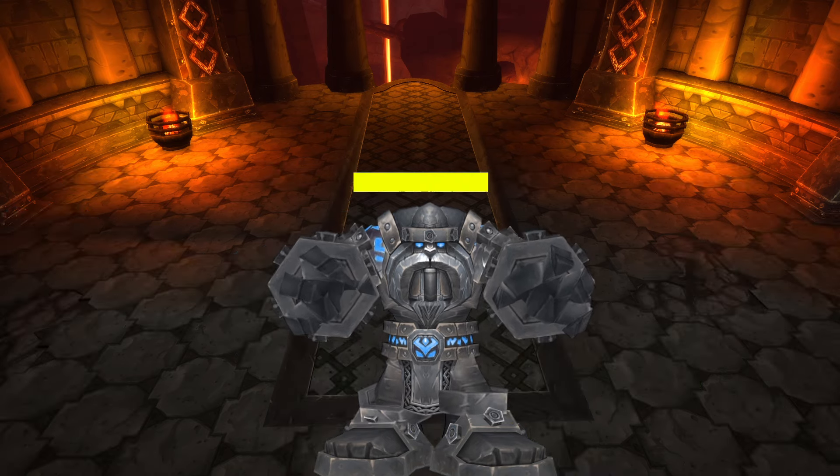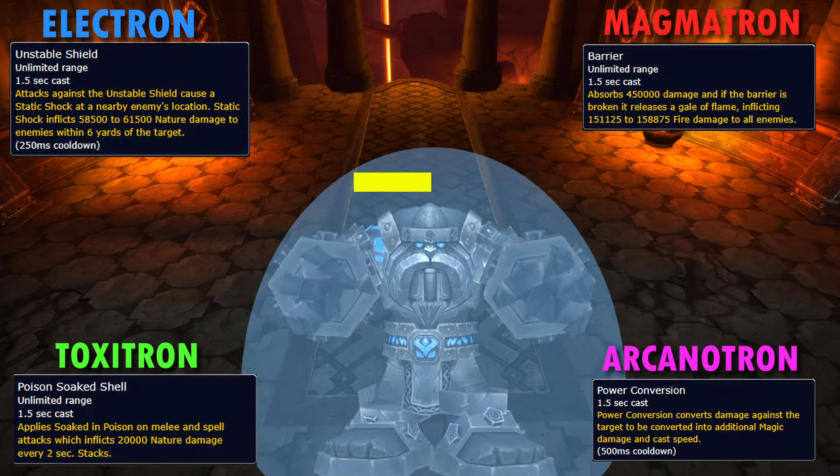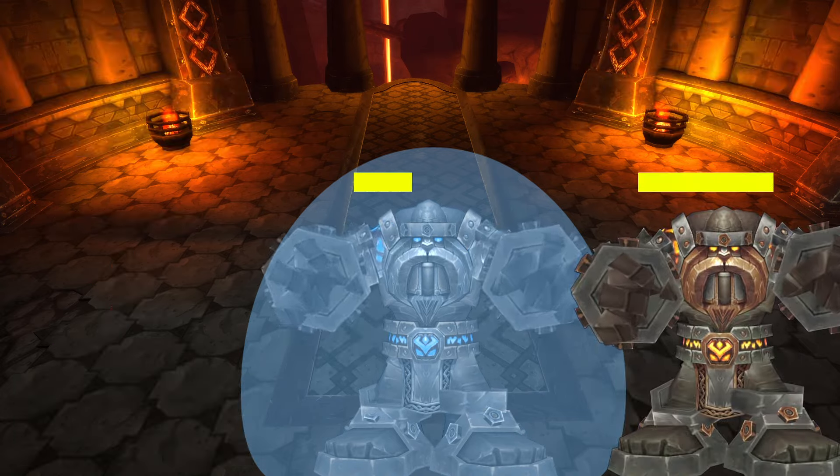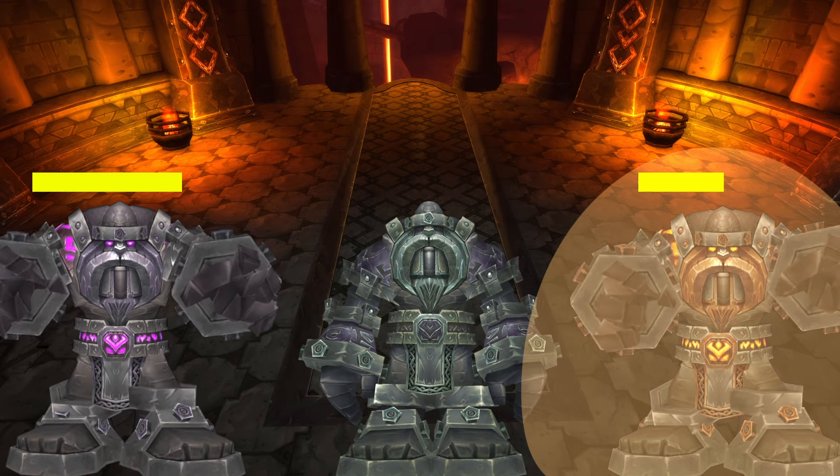When each boss is active, they drain energy, with the next boss activating when the current boss reaches 50 energy — about 30 seconds. It then stops taking damage and shields itself, messing up the raid if you keep attacking it, so you'll have to handcuff your mages. At 0 energy, about another 30 seconds, it deactivates, so you'll only have 2 bosses at a time, but with only 1 being damageable.